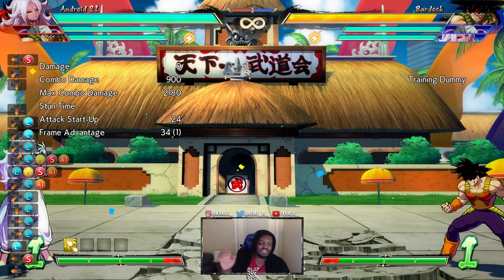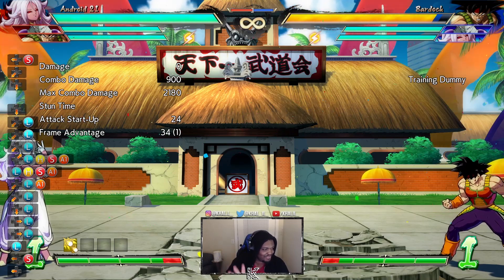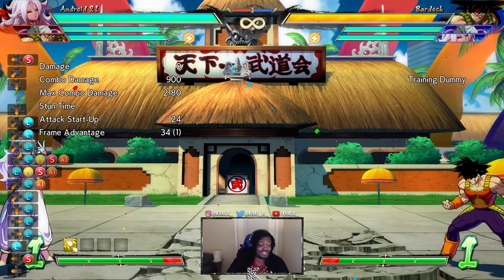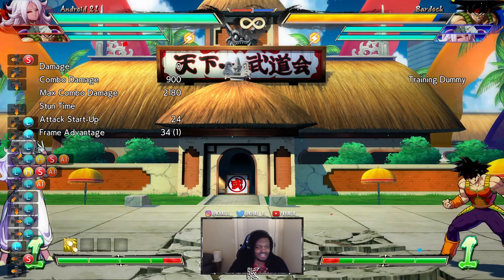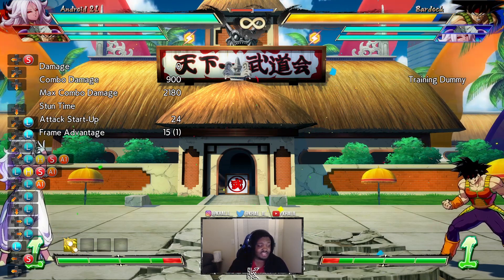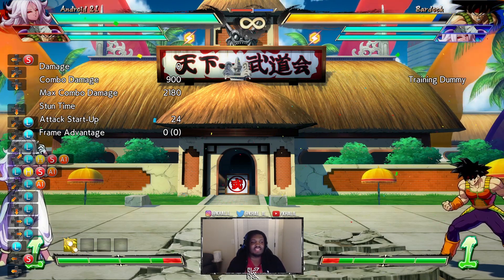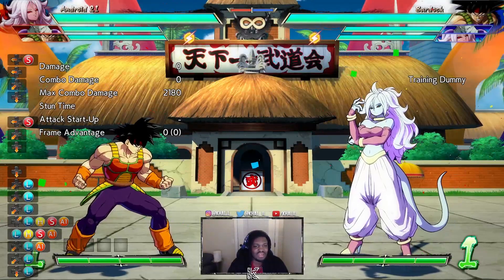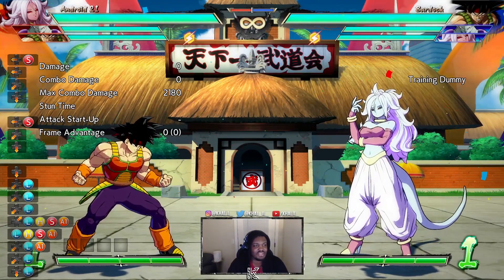As you can see, I'm turning the SKD Oki into an actual bona fide 50/50. Now I want to say something before you freak out — this is very very good tech, very useful especially for my particular team. It is assist-specific, meaning the same timing I call for Frieza is not going to be the same timing for every assist, and not every assist can cover every single thing that Frieza does.